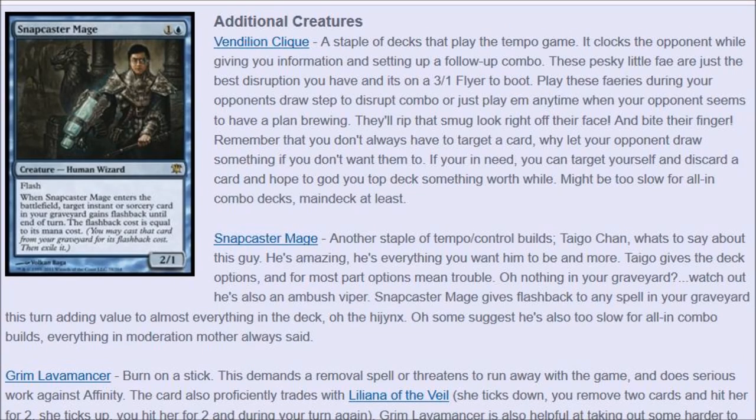The creatures you play are Vendilion Clique, Snapcaster Mage, and Grim Lavamancer. I like that Grim Lavamancer can do double duty as a pseudo-blocker — anytime you can block a Tarmogoyf you're saving yourself a turn. Every turn is important because you're playing a combo deck, but Lavamancer can also burn an opponent to death, and you have plenty of cards in your graveyard to do so because you're cantripping.